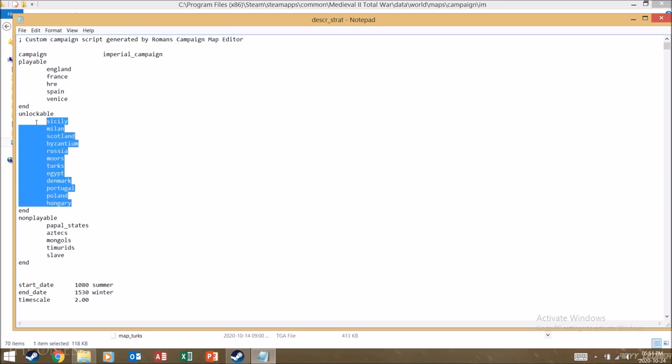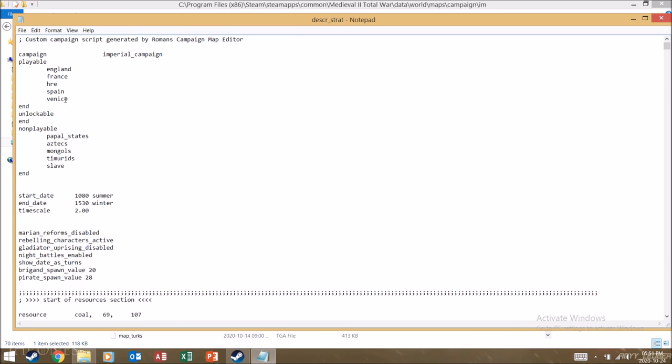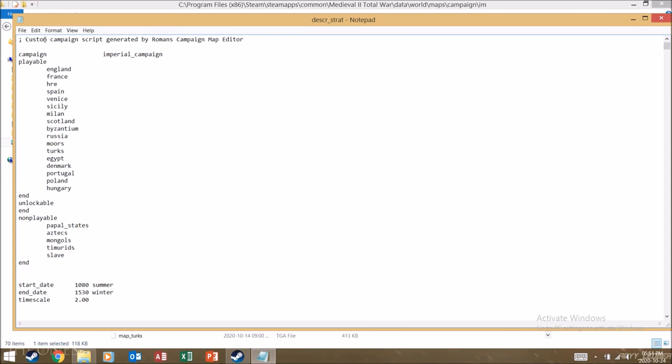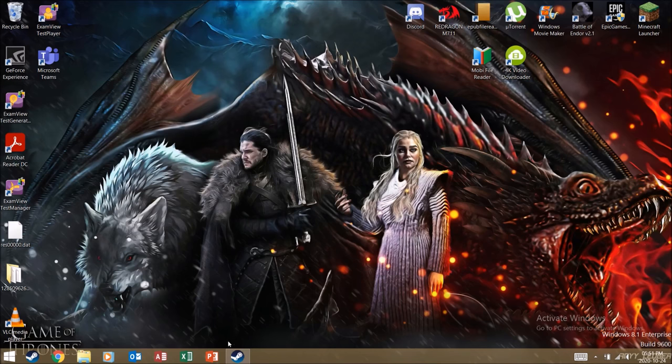First things first, highlight all the unlockable factions, press Ctrl+X to cut them, then click after Venice, press Enter to make a space, and press Ctrl+V to paste them. Then click Save and exit the file, and you can launch your game.